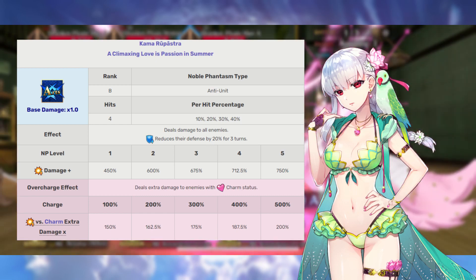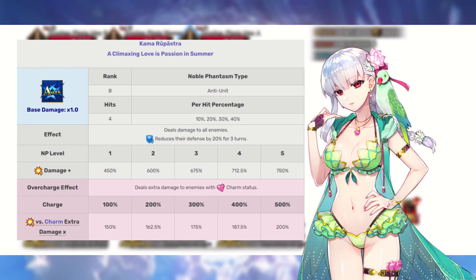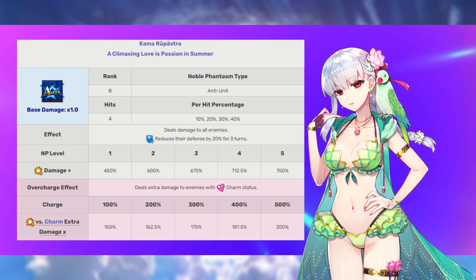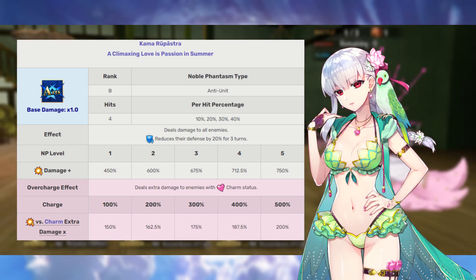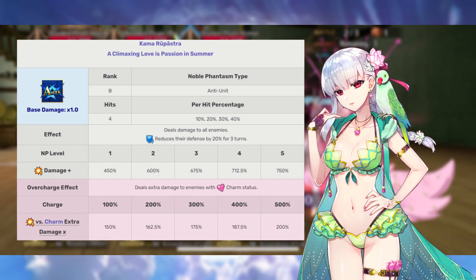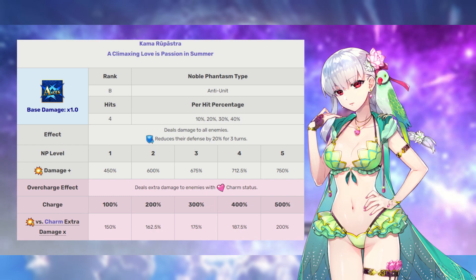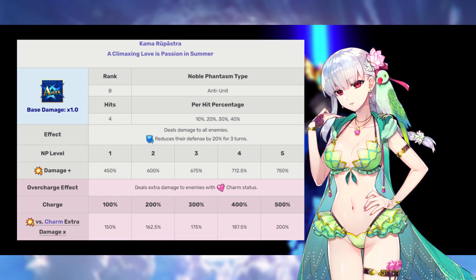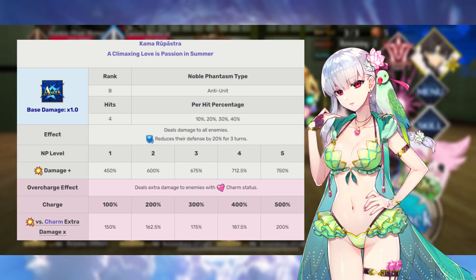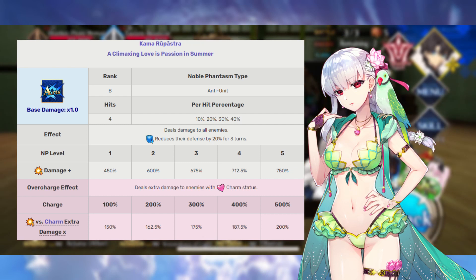What you just saw was Kama's Noble Phantasm that you will see for the first and second ascensions. This Noble Phantasm deals 450 to 750% damage to all enemies and decreases defense for all enemies for three turns. So on the off chance this NP doesn't kill them, you're going to be dealing additional damage. The overcharge effect is super effective bonus damage against an enemy that is charmed, which is why that second skill is so important. The NP1 to NP2 jump is the most significant in terms of multipliers, and this NP is excellent for both farming and bosses.